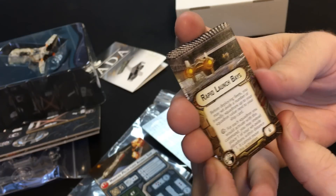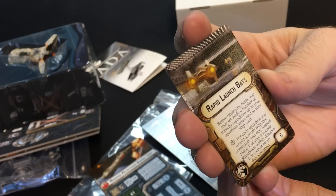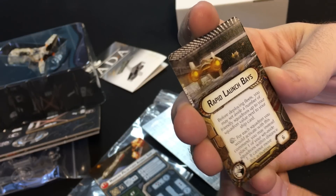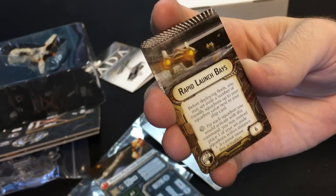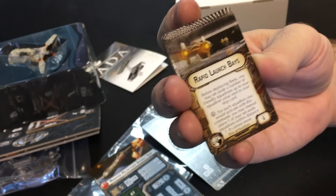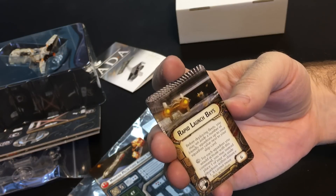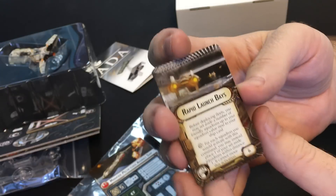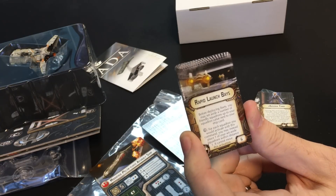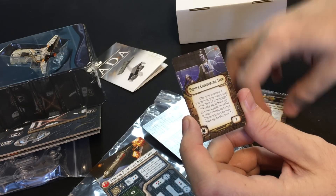Rapid Launch Bays — I was really excited about this. Before deploying fleets, you may set aside a number of friendly squadrons up to your squadron value next to your ship card. When you do a squadron command, for each squadron you would activate with this command, you may instead place one of your set-aside squadrons within distance one. It cannot move this activation, however it does not say it cannot attack. So basically you keep your squadrons inside the ship and they launch at distance one — they can't fly distance five but they can launch and immediately attack. This is awesome, and it keeps the board less cluttered. And this isn't rebel-only — imagine putting Maul on a Star Destroyer; he drops out, does one damage to all nearby squadrons, and then attacks.